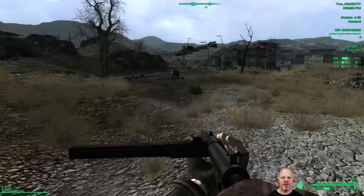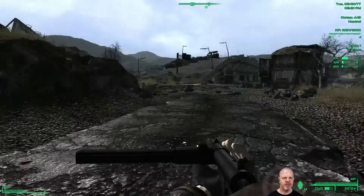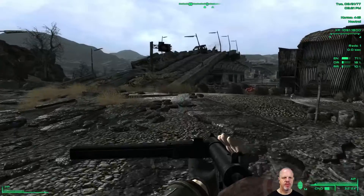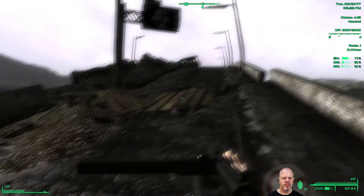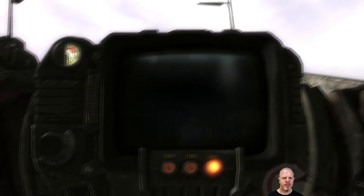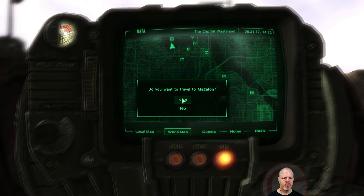Using VATS definitely helps. When I level next I need to dump a point into strength because I can't carry anything. That's really spooky — their dead animals are back. Can I quick travel from here? Yes, I would like to!